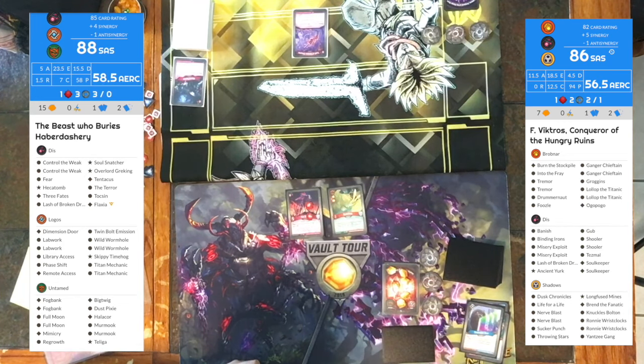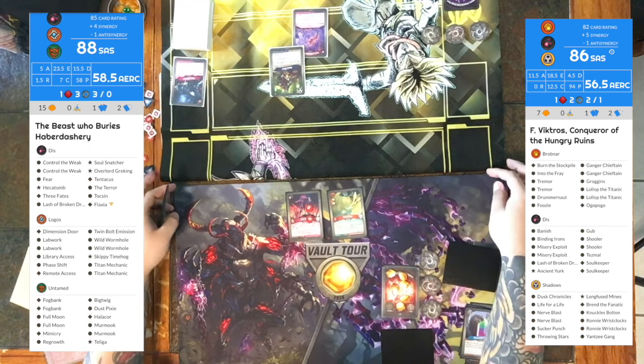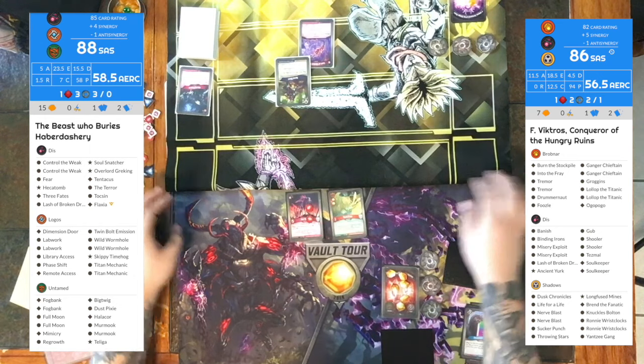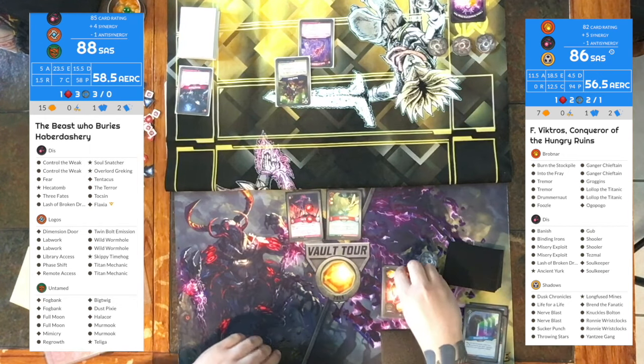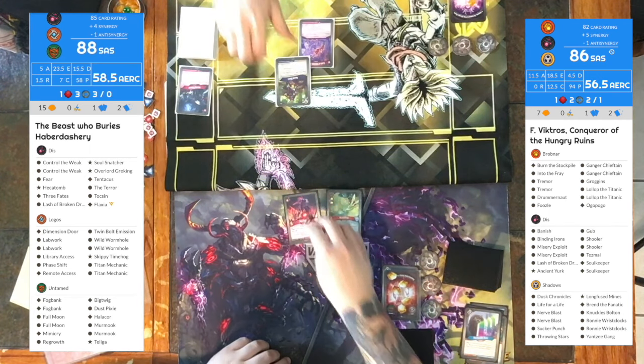When you look at your deck, you want to try and figure out if your deck is tempo, control, or combo. The deck I'm playing — the Beast to Berries Haberdashery — it's hard to figure out if it's tempo or control because it has elements of both. You've got to let the deck tell you with its opening hand what it's trying to do that game.